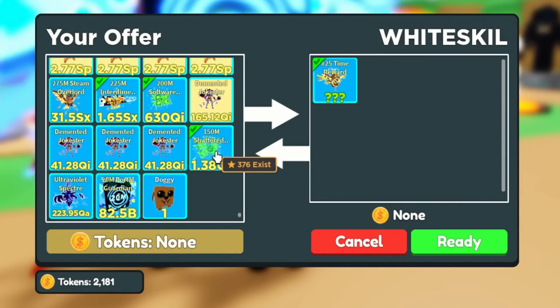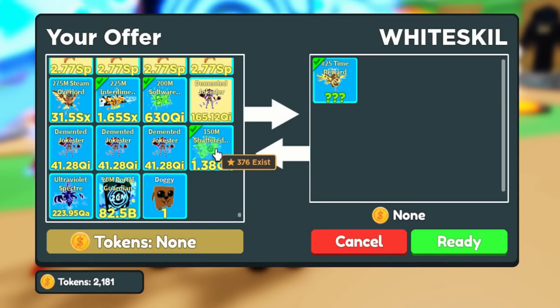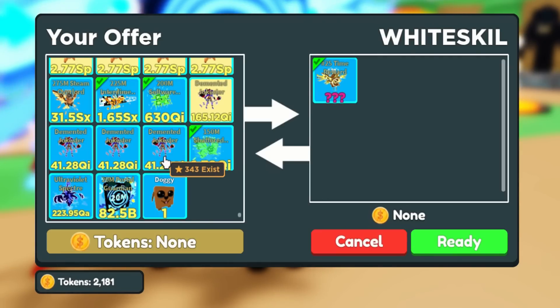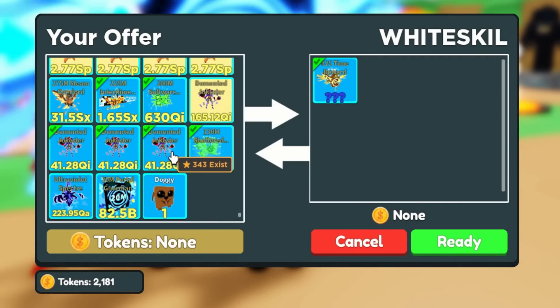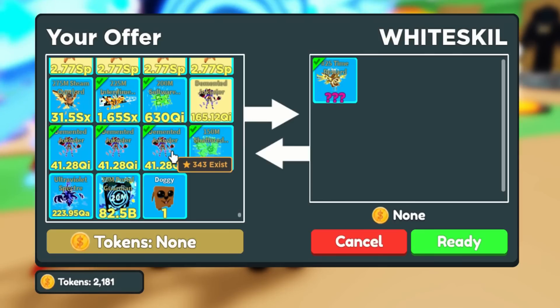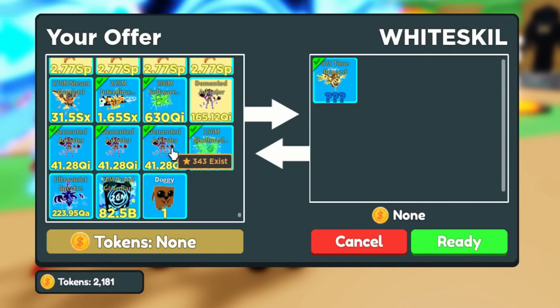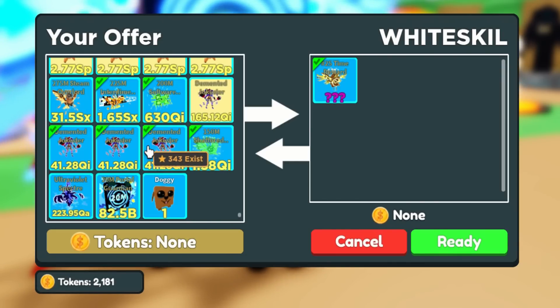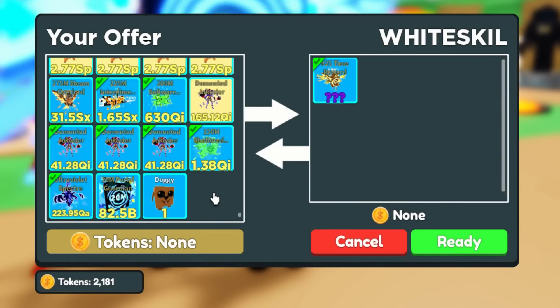Then next is the Shattered Reality 150M — a Shattered Reality secret pet. This costs around 15,000 to 16,000 tokens, because I got multiple of these and was able to sell them for that value. Next, I will trade three Demented Jokesters. These three cost around 51,000 to 54,000 tokens combined, since the price for each one is around 18,000 tokens.